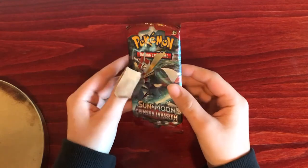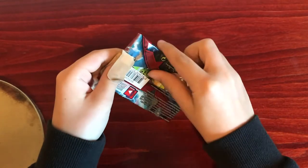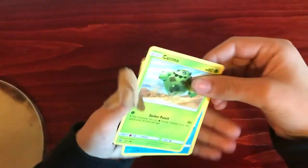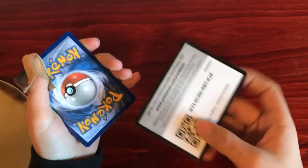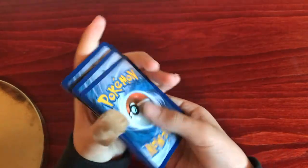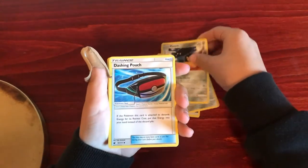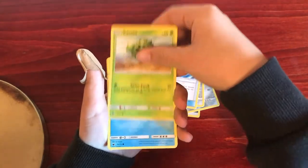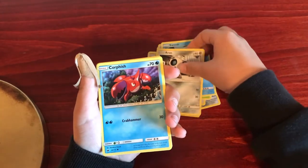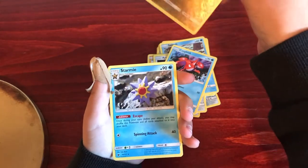The first pack is going to be Crimson Invasion. So let's open it up. Steel Energy, Leron, Mawile, a Dashing Pouch, Cacnea, Swinub, Manki, Aron, Corfish, a Reverse Changmow, and a Stormy.